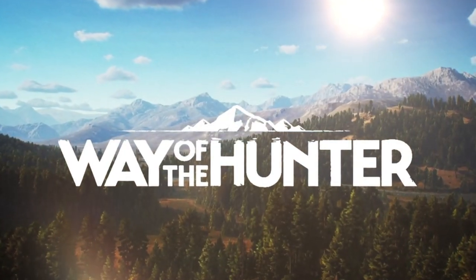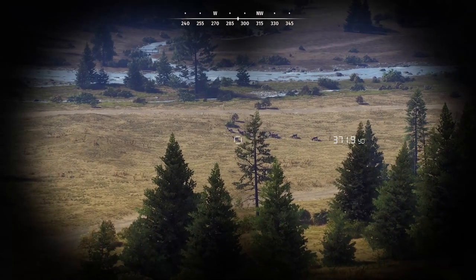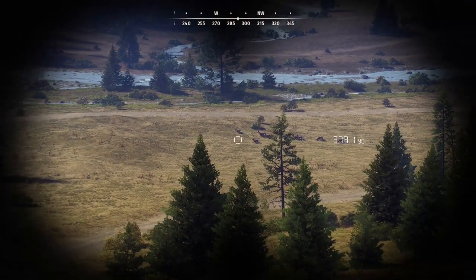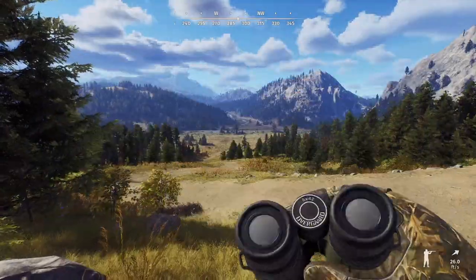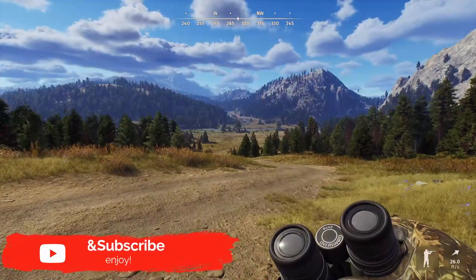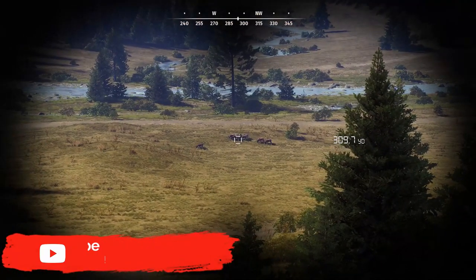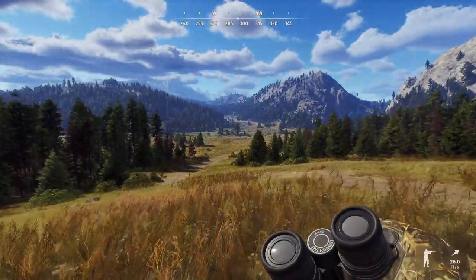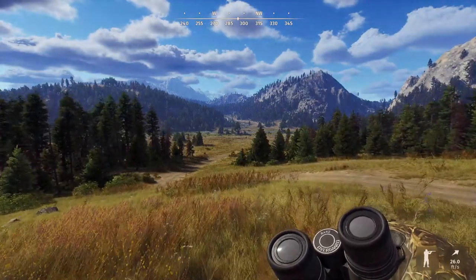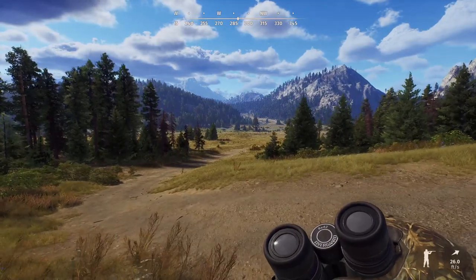Welcome back everybody. Today's video I'm going to try to explain the difference in the maturity of animals. We're also going to look at their antlers and determine if they're low fitness or not. It sounds kind of dumb - you can just look through your binoculars and be like 'oh it's mature' - but there are different stages to maturity. And with the antlers, you can look at them and see if they're low fitness or not.